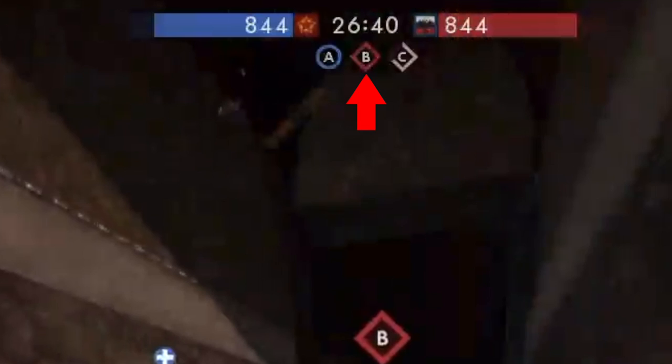B is colored red, which means the enemy is in control of that objective, so it's a good idea to start attacking it. C is colored white, which means it's contested — there is more than likely a battle going on there, and it's probably better to support your teammates to capture it. And the number shown here, like 2640, is just the timer showing how long the game has been going.